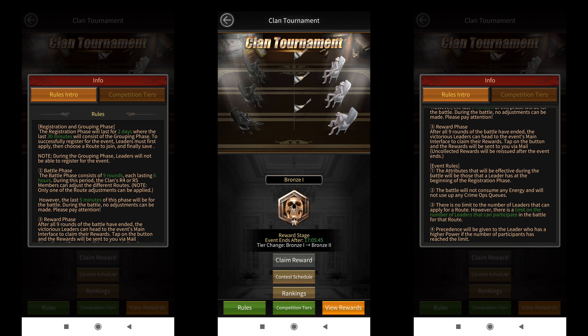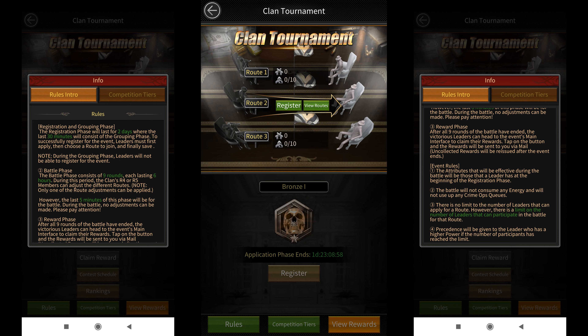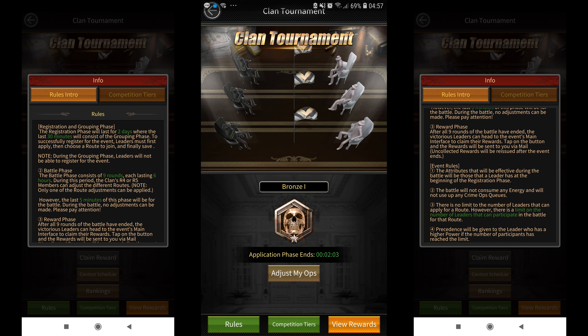While setting your formations, you'd also want to use march buffs and the ringleader skill, along with attack and defense buffs. You also get to select the route in which you want to be registered. There can only be 10 players per route, and in case more than 10 players register for a particular route, the top 10 players with the highest powers will be selected. The last 30 minutes of the registration phase will be the grouping phase where clans will be placed into groups and no one will be able to register, so make sure you register before the grouping phase starts.